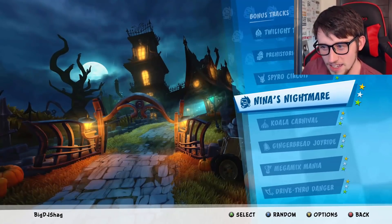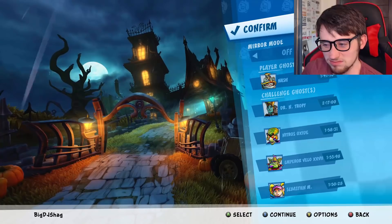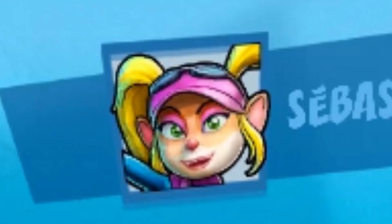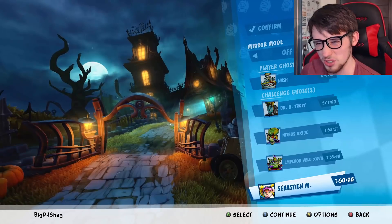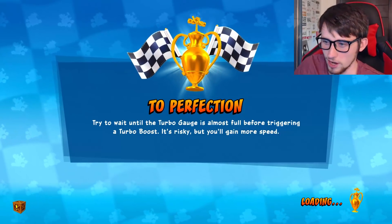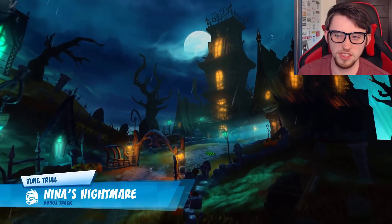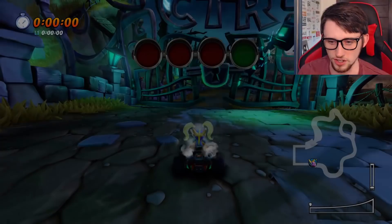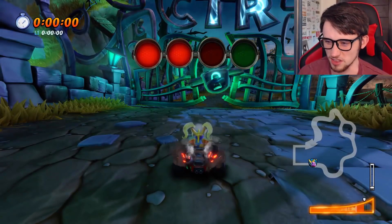And the last track we're going to look at today is Nina's Nightmare. This is a 1:50.28 by Sebastian. This one I'm not so keen on - this is probably my least favorite DLC track. I'm sure I can figure it out against the 1:50. Don't get me wrong, I love the theme of this map and I've got no personal grudge against Nina herself, I just don't really like the design of the map.